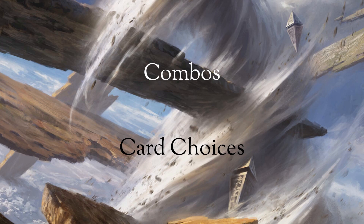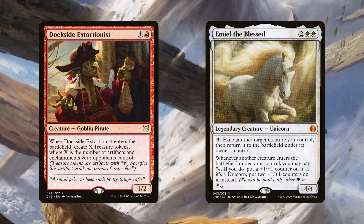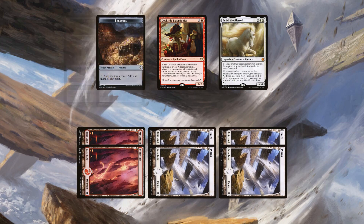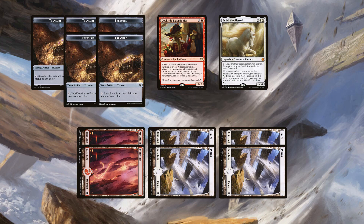To start, each deck runs the Dockside-MEL combo. Begin by casting Dockside, generating at least four treasures. Then cast MEL for four and activate MEL for three. This will flicker Dockside, generating another four treasures. This will net one treasure each iteration that can be filtered into Thrasios.